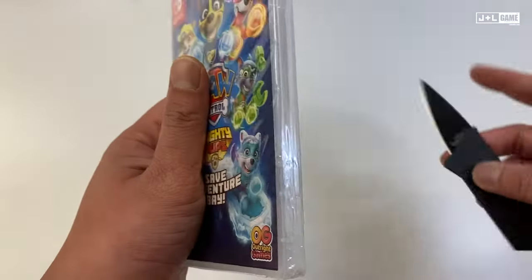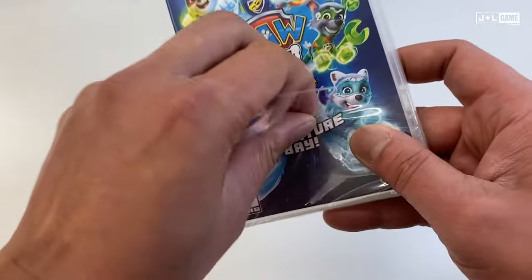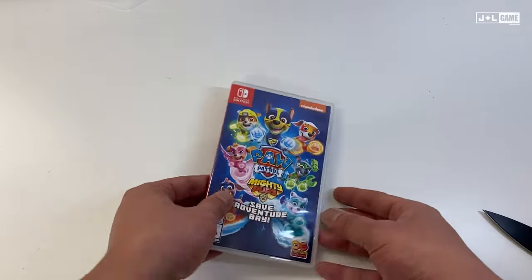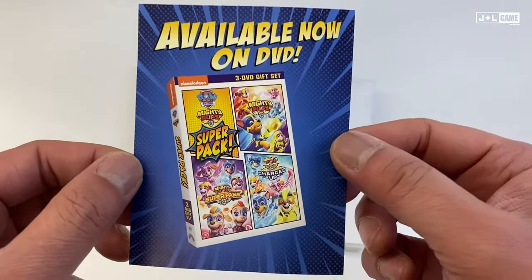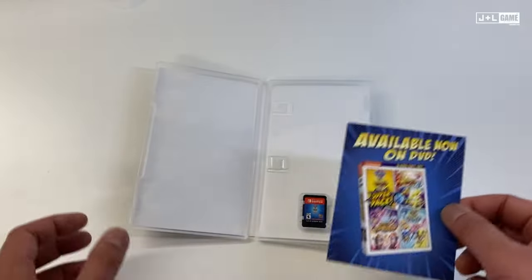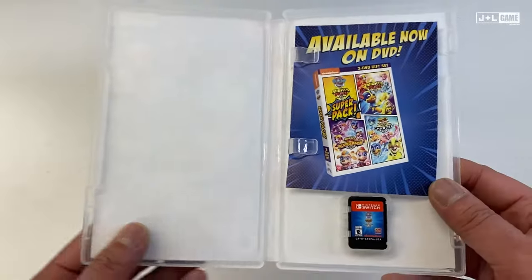Let's take a look on the inside. This has a commercial insert — available on DVD, I guess it's a cartoon. Cool. Hey look, it's blank on the inside. There's your game. There's nothing here — no warnings, no limit, lack of warranty. Nada.